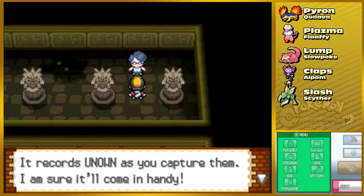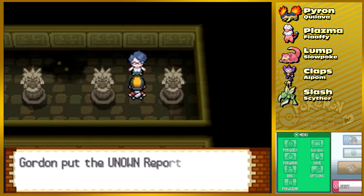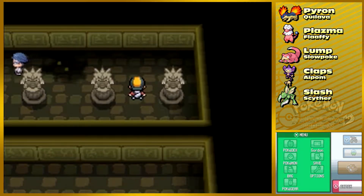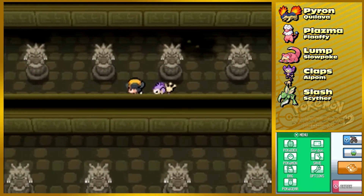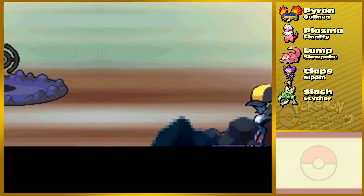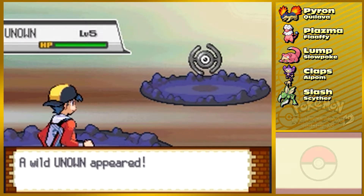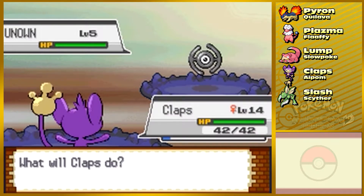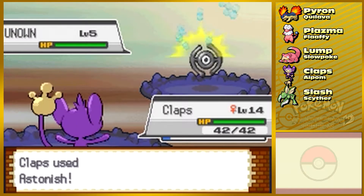He gives me the Unknown Report, which records Unown as you capture them. It would come in handy if I was actually going to be doing that, but I don't think I'll pursue it. There's a strange presence here — it's a Pokemon for sure. Oh my god, it's an Unown!